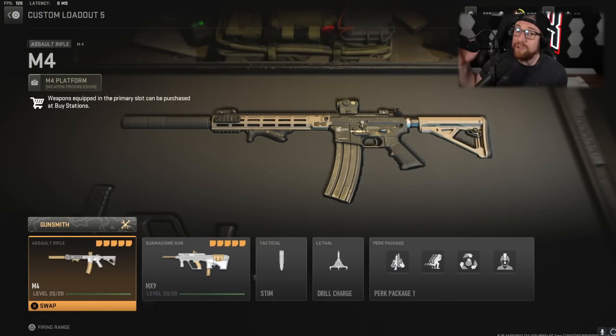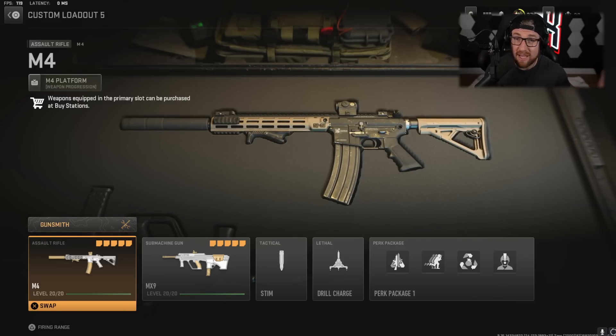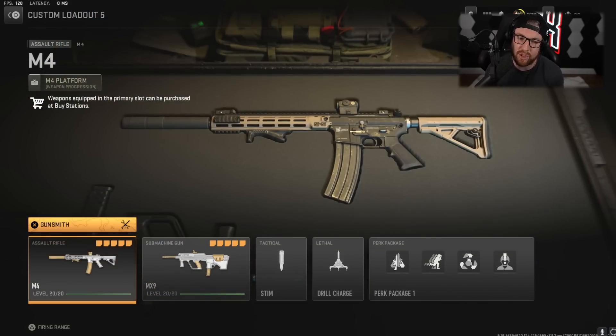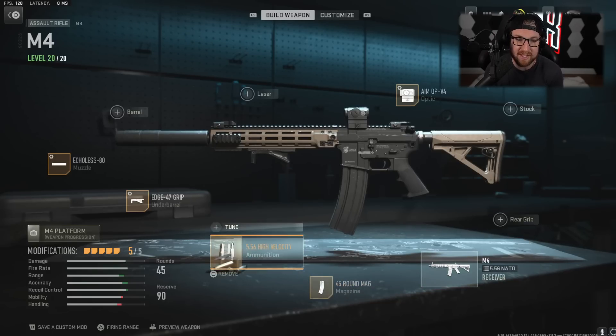And then the underrated class — one that I don't see a lot of people using, but I really highly recommend. The M4 gets overlooked a lot because of the TAC-56; however, the M4 is a bullet hose that downs people really, really quickly and is very good. The MX-9 caught some buffs within Season 3, becoming a lot better and very maneuverable, though there is one problem with it we'll look at in a second. As far as the M4: the Echoless 80 — Recoil Smoothness and Bullet Velocity for those long-range gunfights.